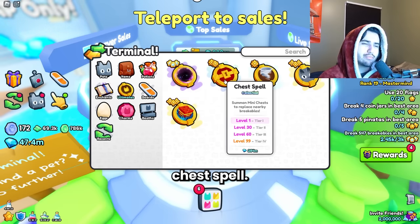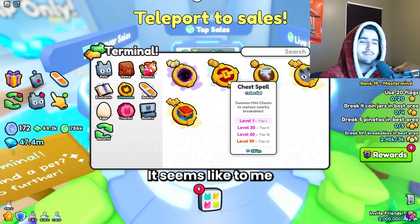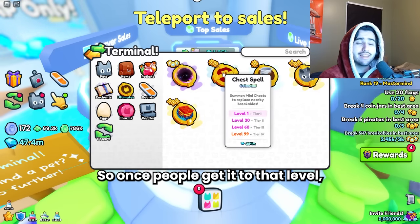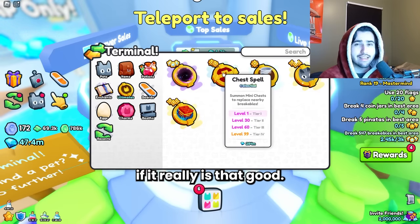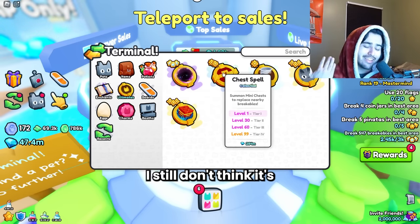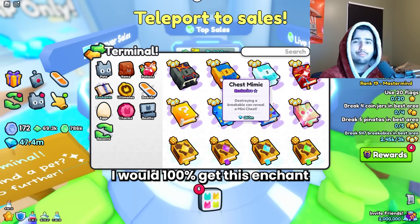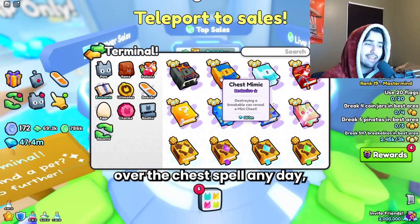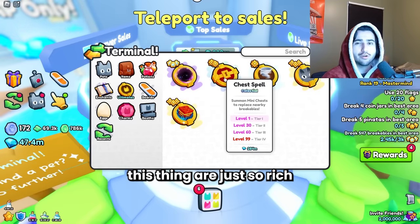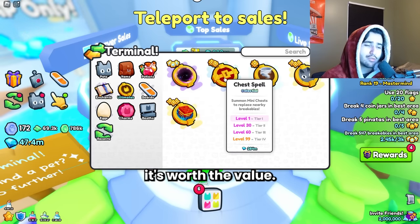Lastly, the chest spell has actually been rising in price again — it's at 284 million. It seems like people believe this thing is going to be absolutely insane at level 99, so once people get it to that level we'll see if it really is that good. I honestly don't think it's going to be that good, and even if it is I still don't think it's worth 284 million right now — this is actually more expensive than the chest mimic. I would 100% get the chest mimic over the chest spell any day. I assume the people spending those kinds of diamonds on it are just so rich that it doesn't matter anymore and they just want to be as powerful as possible.